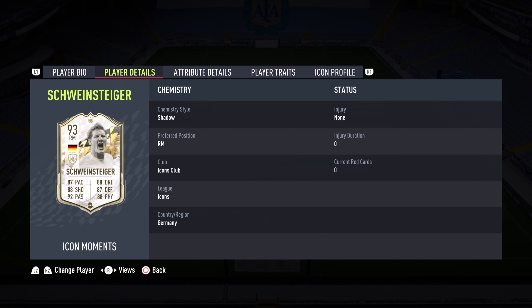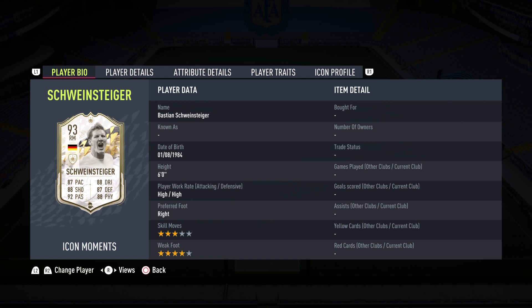Hello everybody, welcome back to the channel — a brand new FIFA 22 video. This is Leo here bringing you a special Icon Moments player review. The first batch of Icon Moments have been released, and almost every card has been boosted in a way that makes them usable. The first card we're going to be looking at today is Bastian Schweinsteiger, who is currently extinct at 3.6 million coins. I ended up getting this amazing icon card doing a draft.